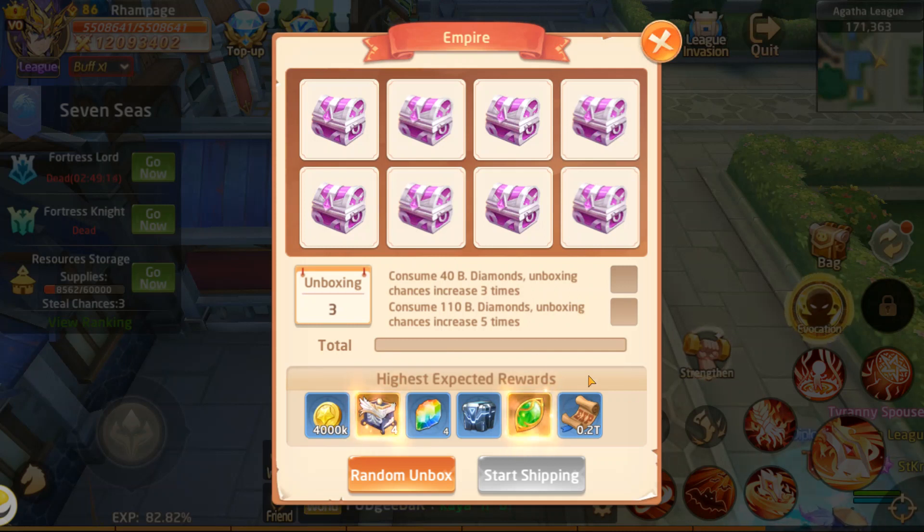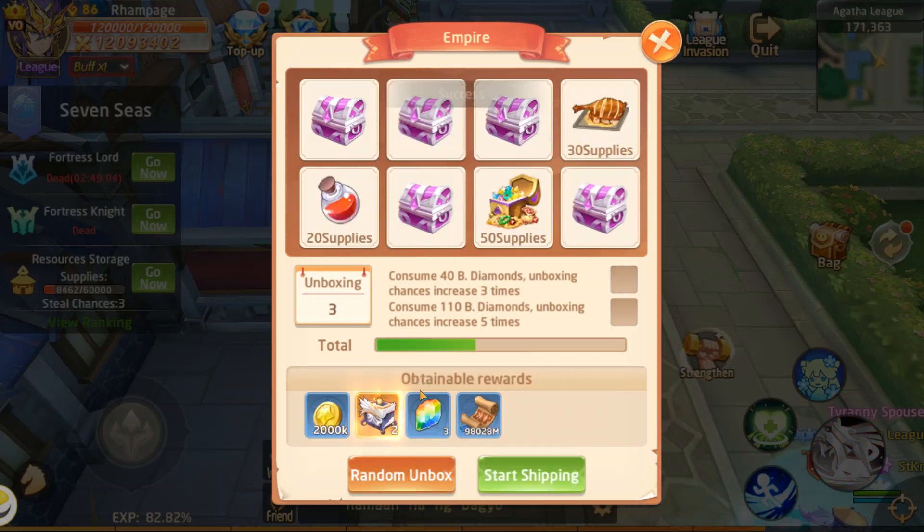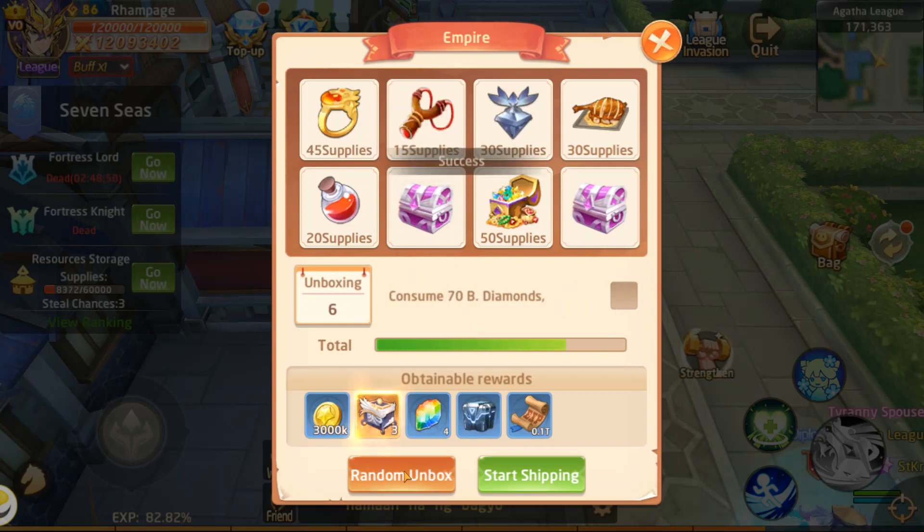The way I do it is I don't do any one of these three things by themselves. I approach it like this: first I unbox three for free, and what I'm looking for is to get at least one of those soul boxes. If I didn't get it on the free try, I check that in and do it again — that second try is going to get you the soul box.